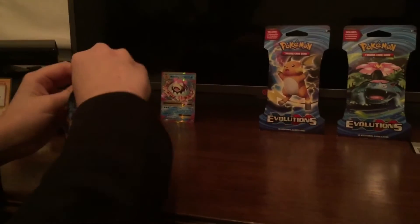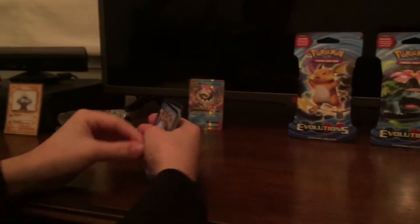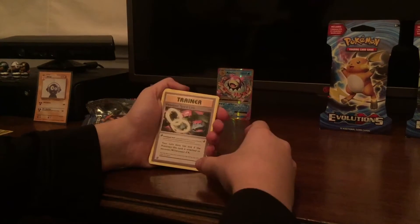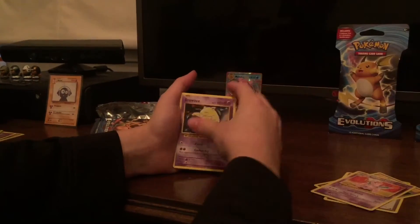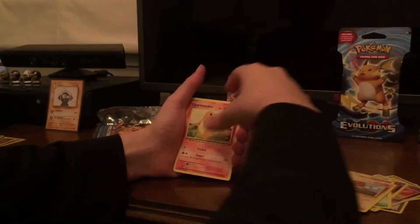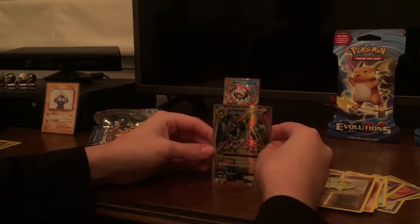Here we got a Venusaur Spirit Link trainer — that's good for Mega Venusaur — an energy retrieval trainer, Nidorino, Drowzee, Caterpie, Gastly, Diglett, Charmander, reverse holo Caterpie.